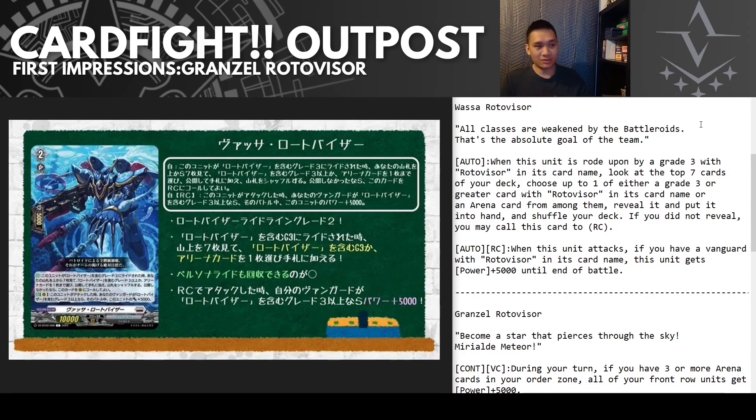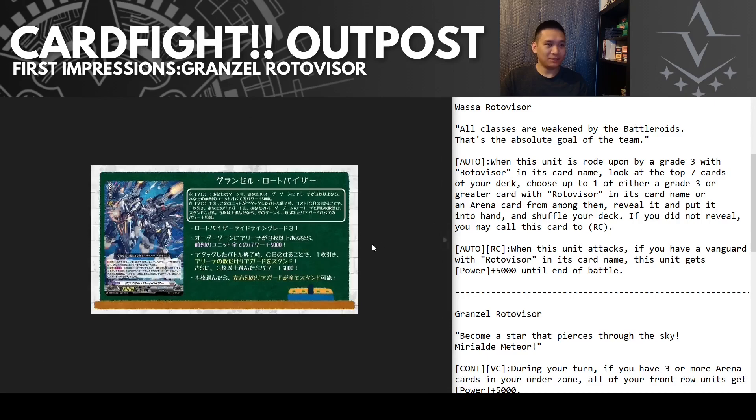It's a pretty good top-seven search. You have six maximum targets, since you'll have already used one copy of your grade three in your ride deck, and your grade one searches an arena for you by the grade two turn. So you're looking for six cards total — and as more Roto Visor support comes in the future, this will be able to search those too. The second ability is when this unit attacks, if you have a Roto Visor vanguard, this unit gets 5k until end of battle. You could start rushing from grade two with a front row full of Wasser Roto Visors.